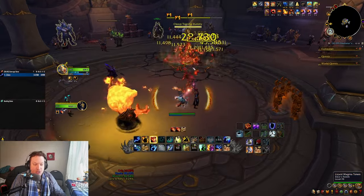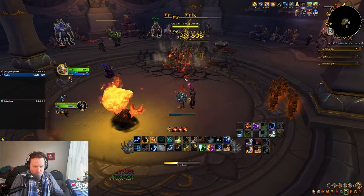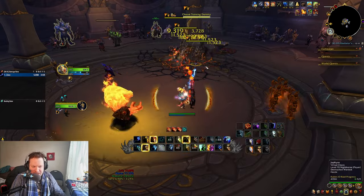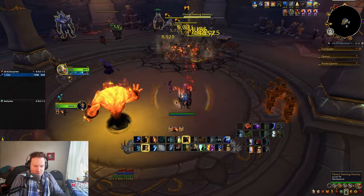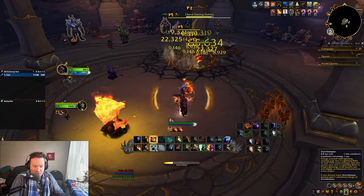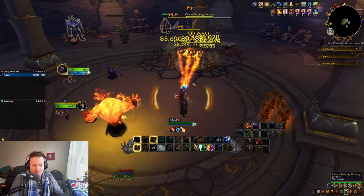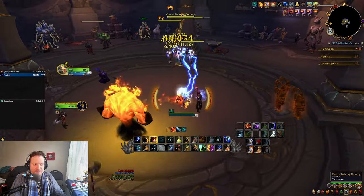Now you're just going Lava Burst, Earthquake, Lava Burst, Earthquake, Lava Burst. You can hold your Stormkeeper if you want. Primordial Wave is back — send it again. Lava Burst, Earthquake, Lava Burst, Earthquake, Lava Burst, Earthquake. Don't do two Earthquakes in a row. We got a proc on Ascendance, so we send Stormkeeper now for some really big Lava Beams. Then back to it — Primordial Wave, Lava Burst, Earthquake, repeat.